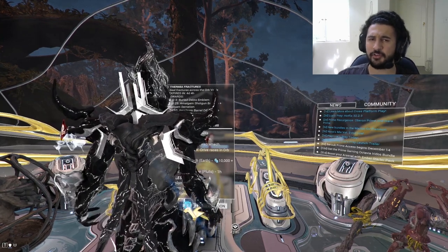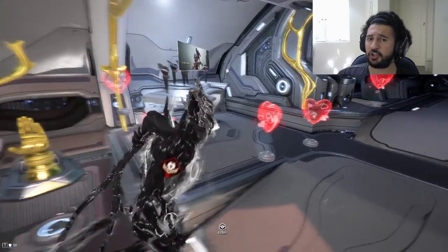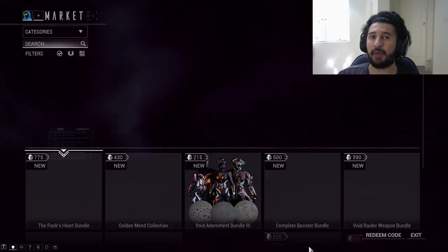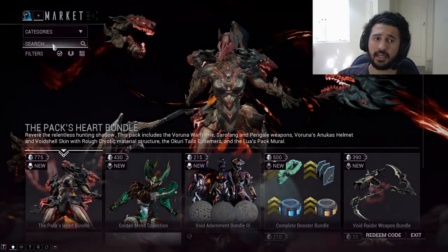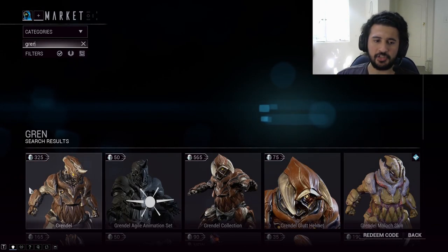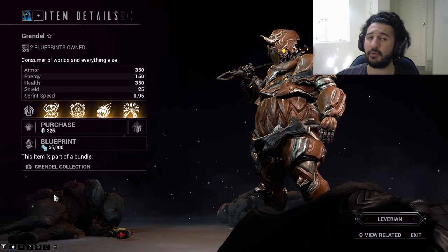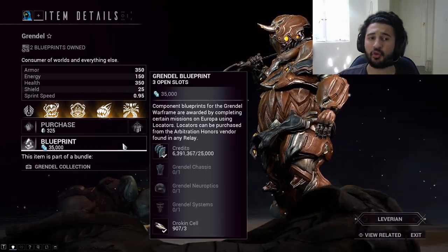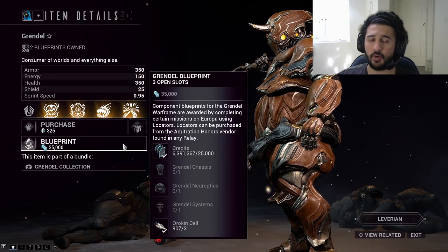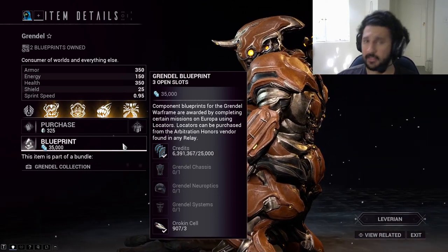In order to get yourself Grendel, we need to do a few things. The first thing is go to the market and buy his blueprint. Go to the market, top left here you'll see a search bar. Simply type in Grendel, and here he is. Click on it. We're not going to buy the Warframe with Platinum — we're simply going to acquire his main recipe. Buy his main blueprint, which will cost you around 35,000 credits. That's the first thing we need to do.